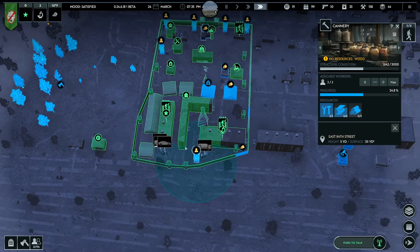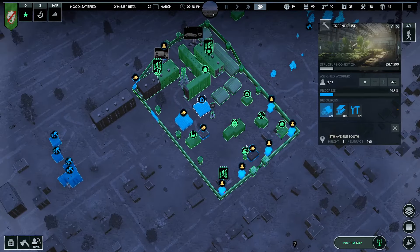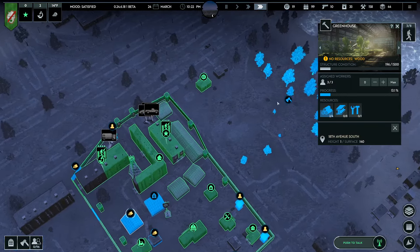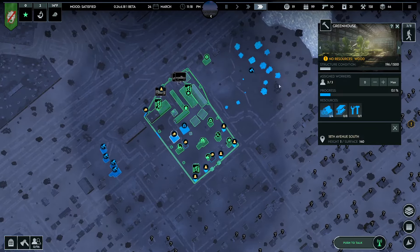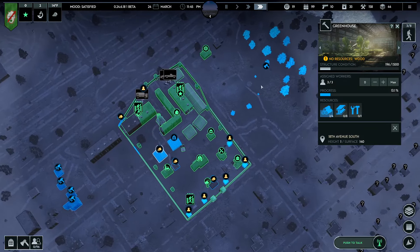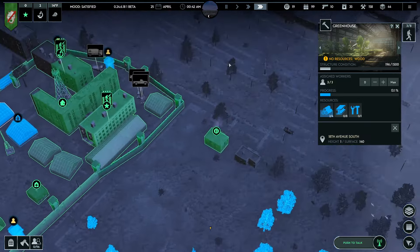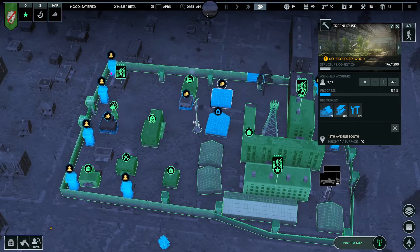Let's go ahead and fast forward through the evening. The base is looking pretty sweet — I'm pretty happy with it. Lots more greenhouses. No wood. We'll start working through that with chopping down the park here. It's nice that it's next to a park. We could always come out here into the highway area too and chop down these trees that are relatively close by.